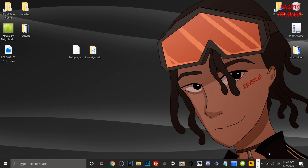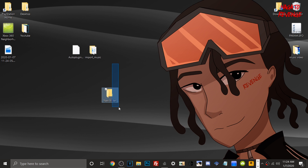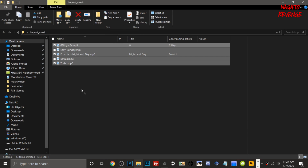Now on the PC side, go ahead and download the latest build of Auto Plugin from the description — skip this if you already have it installed. Once it's downloaded to your desktop, you'll also need to create a new folder. Right-click on your desktop, create new, and label it 'import_underscore_music' exactly as I have it here. Then put all your music into that one directory.